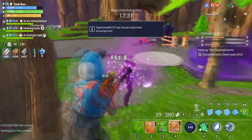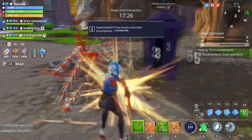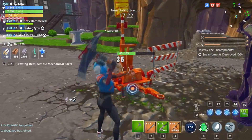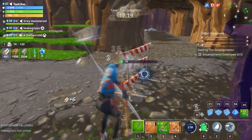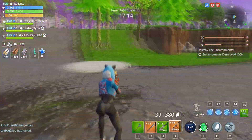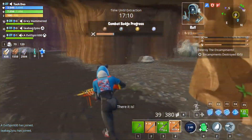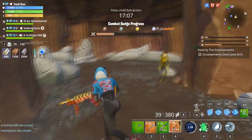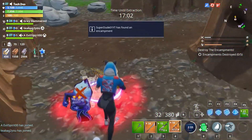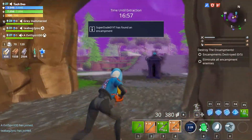There's an encampment that can become active later, and there are some active right now. There's an encampment — wait, what's this? 'Take out the enemies to clear the encampment.' This is an encampment right here.